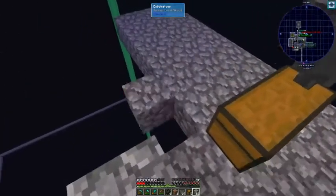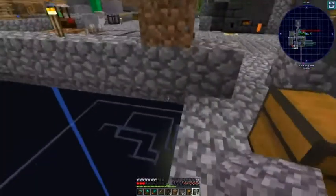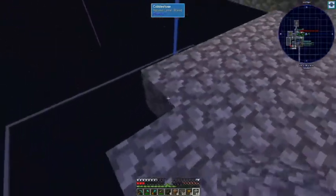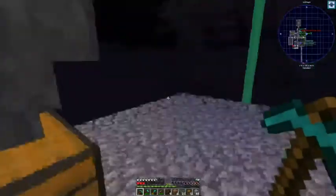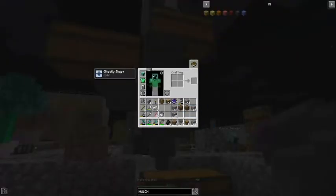Okay, so the plan, Taylor — I'm going to set a chest next to the smelter here, okay? Any resin I put in there, just toss directly into the smelter, okay? Any resin I put there, you can just take.